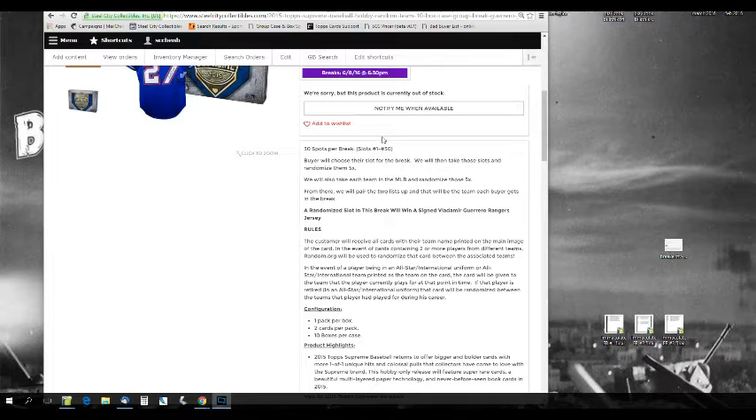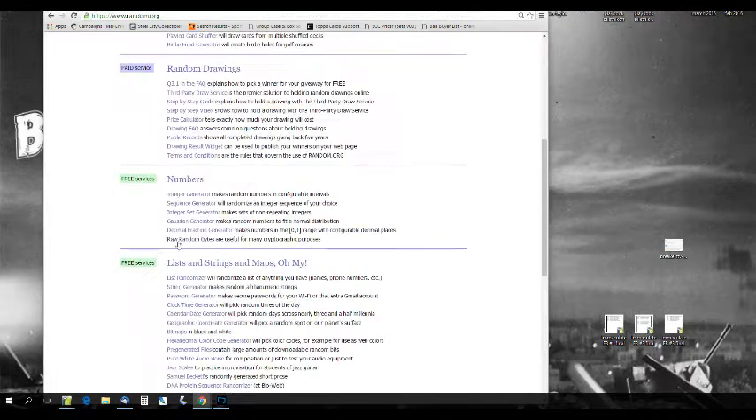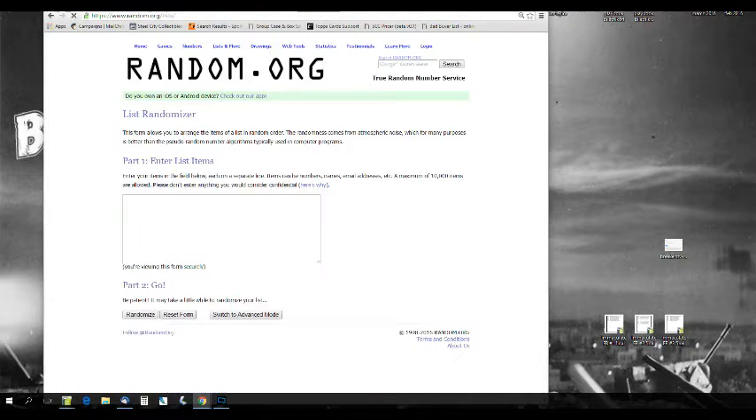We want to give away the Vlad Guerrero Rangers Jersey. Per the rules, the customer receives all cards with their team name printed on the main image of the card. In the event of a card containing two or more players from different teams, random.org will be used to randomize that card between the associated teams. If a player is in an all-star or international uniform, that card goes to the team the player is currently on. If the player is retired in an all-star or international uniform, that card will be randomized between all the teams he's played for. All hitless teams will get a coupon pack and a silver redemption pack, so nobody is going to go without a mail day.